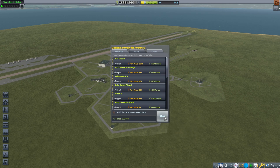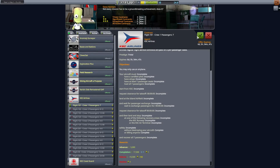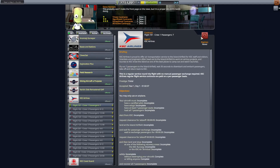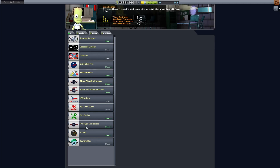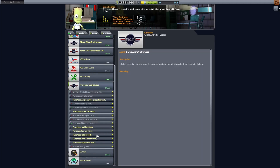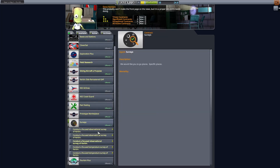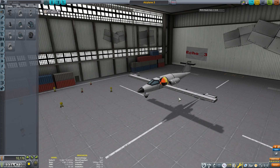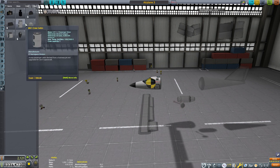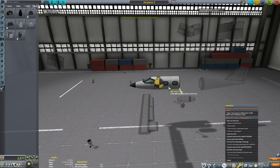With our flight test complete, we can grab a couple more contracts. Here is one to fly seven passengers between the space center and the island airfield — that should be interesting given the few parts we have available. There is also a contract to take a crew report just west of the space center. We can fulfill both of these contracts in a single flight. I checked the tracking center before accepting the mission because I don't want to get a mission for halfway across the planet right now.